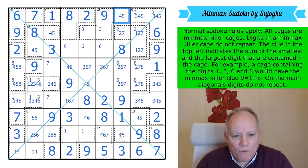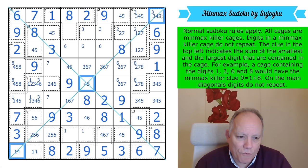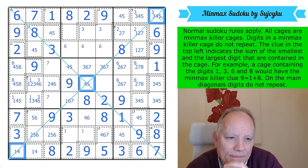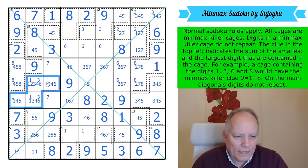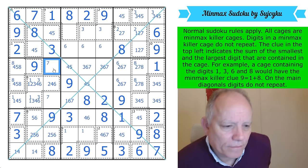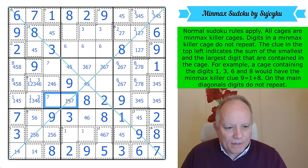Why is it so tough for me? There's a 3-4-5 triple and a 4-5 pair. If that was 4, that's 5 and that's 3. If 2 is outside the cage and there's 1, 3, 4, 6 in the cage, that would be a 7. One of those is a 7.